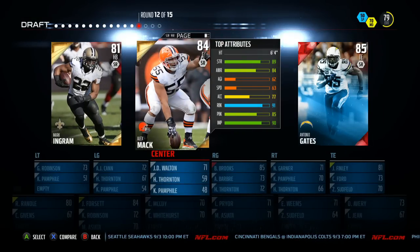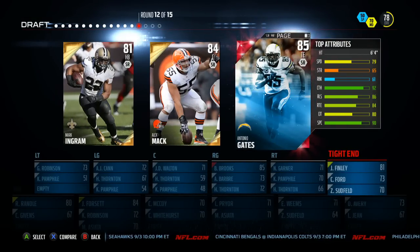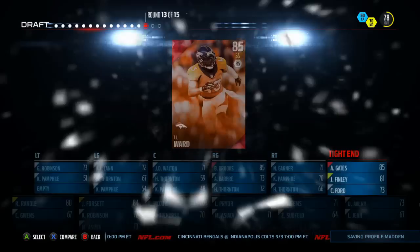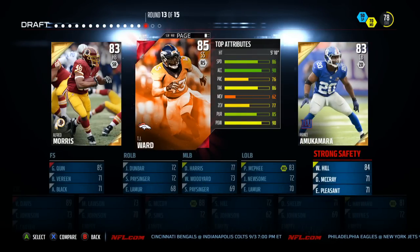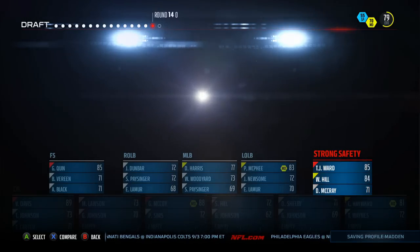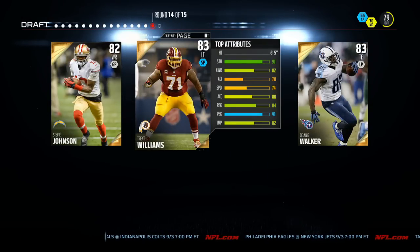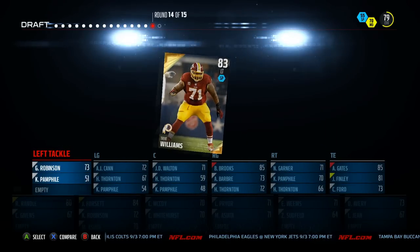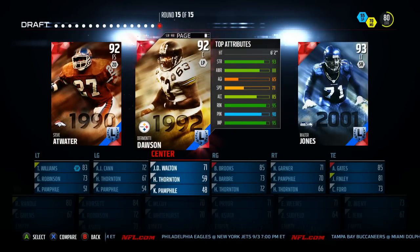We get an Antonio Gates here. I don't think we want Mark Ingram. Tight ends are important this game too — I already have Jermichael Finley, but worst case scenario if I don't get another wide receiver I could put him in as a wide receiver. We'll get a strong safety here. We have two more and this is our last round before the all-legend round. I am praying we get a quarterback — Steve Johnson. My offensive line is pretty weak so we'll add him in there. I did not get a quarterback — I got screwed over.